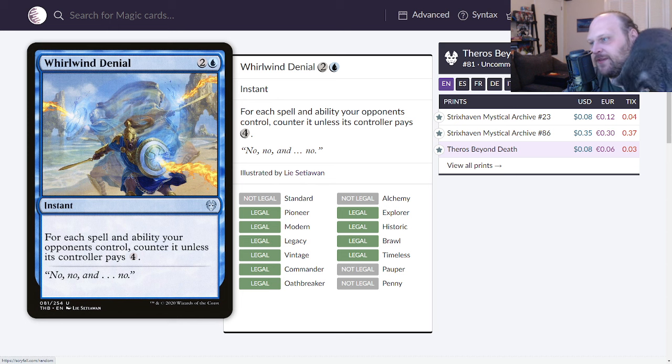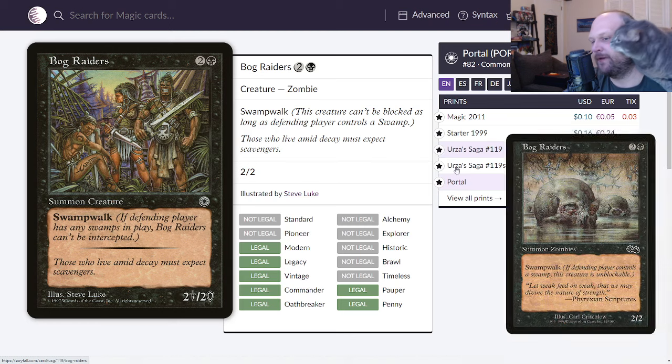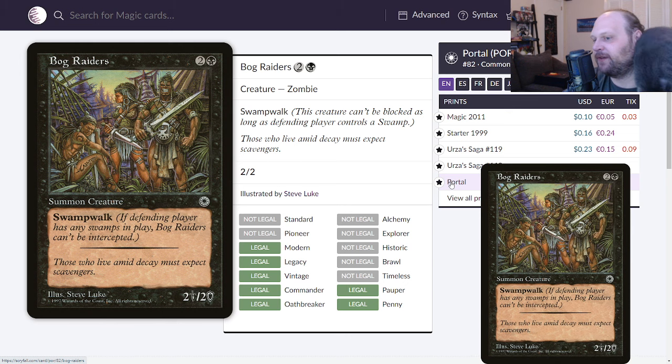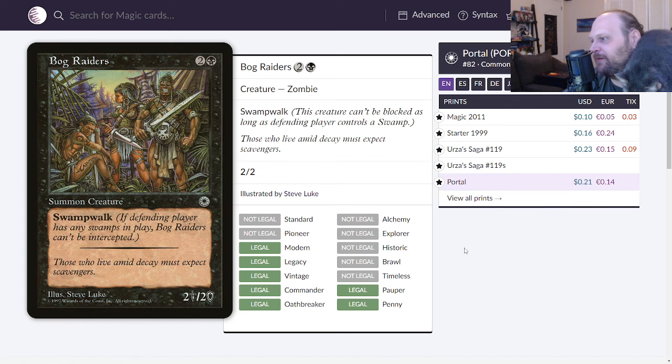Bog Raiders from Portal, but also Urza's Saga — I never really connected that these two are the same card. I've seen the Steve Luke art and the Carl Critchlow art but never realized they were the same. It's three mana — two and a black — for a 2/2 zombie with swamp walk. It's bad. This is not very good — it's like a 1.3.